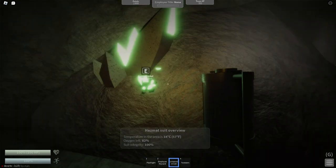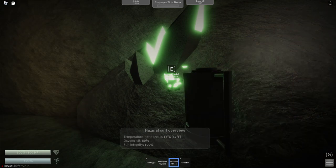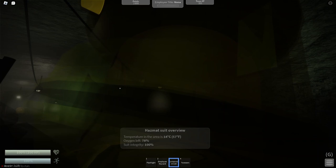I'm not sure if orange or green crystals is what we need, but for this tutorial, I'm going to get a green crystal. So hold your containment cell and hold E over a crystal, and then you should have it in your containment cell. Now we're going to need to exit the crystal cave.